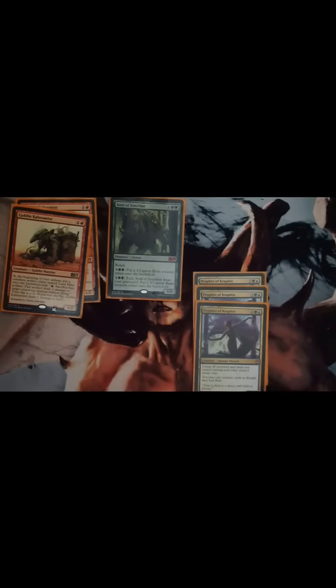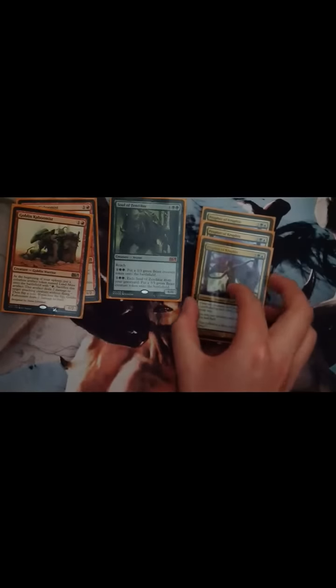Next I've got three Prophet of Kruphix. I've been keeping them in as it has Creatures-give-Flash. Which is really good. You can untap all your creatures and lands at each upkeep's untap step, which is really good. But the only downside is it's a 2/3, so when rotation comes I might take one out and put it into the sideboard.